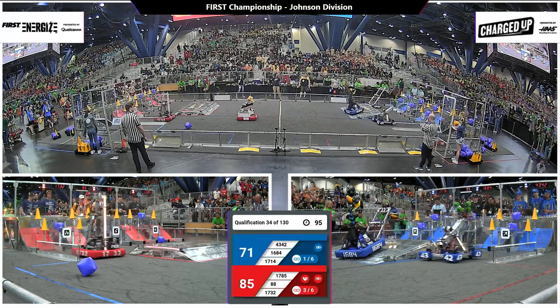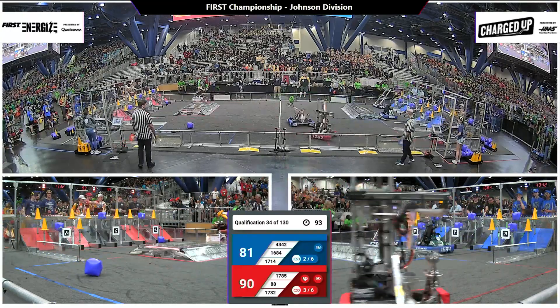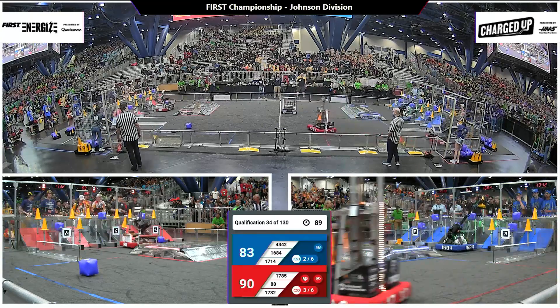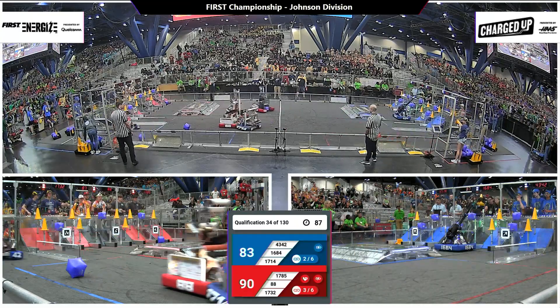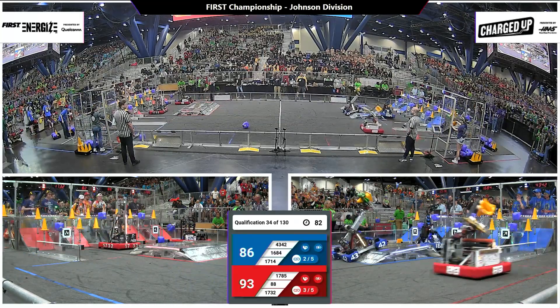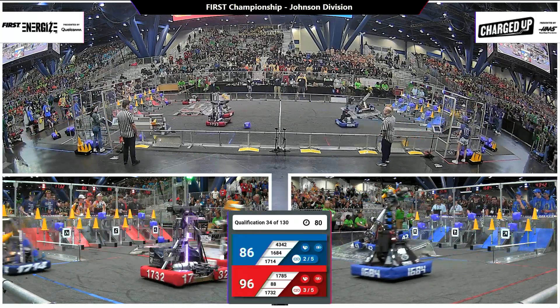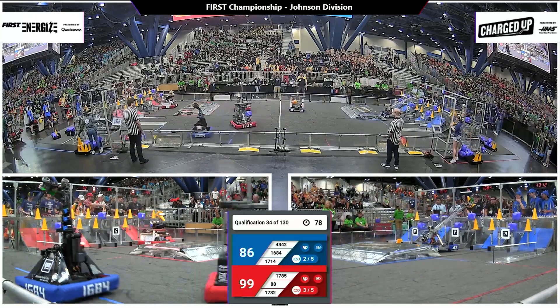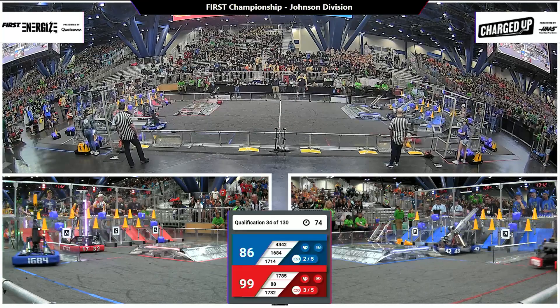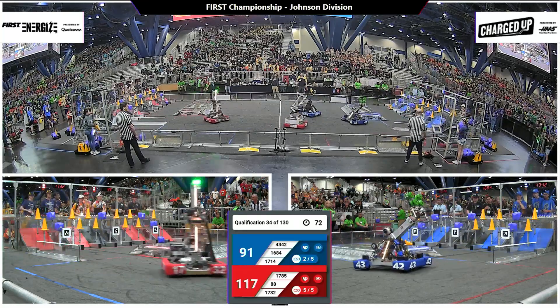The cone finds its way to the top node. Hilltoppers follows it up with one of their own. Chimeras reaching out with those claws — can they deliver it to the top node? They're looking to go for the middle instead. 93 to 83 now, still in favor of that Red Alliance. Three links for the Red, two for the Blue. If each of them can get to five, they'll at least walk away with one ranking point.